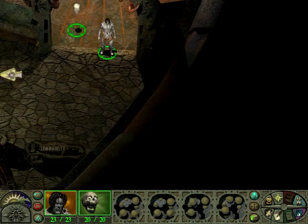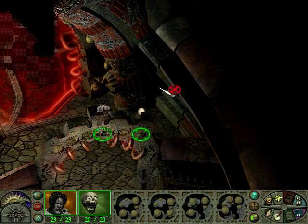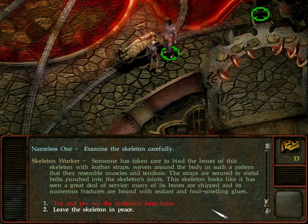There's an entrance here and an entrance here. Looks like it's getting hot in here. Skeleton number 748, according to the number chiseled above its brow, is odd only in that some of its teeth appear to be false ones made of reddish brown stone. They are clearly not valuable, as its caretakers would have otherwise removed them. Someone has taken care to bind the bones with leather straps woven in a pattern resembling muscles and tendons, secured with metal balls punched into the skeleton's joints. Many of its bones are chipped and numerous fractures are bound with sealant and foul-smelling glues.